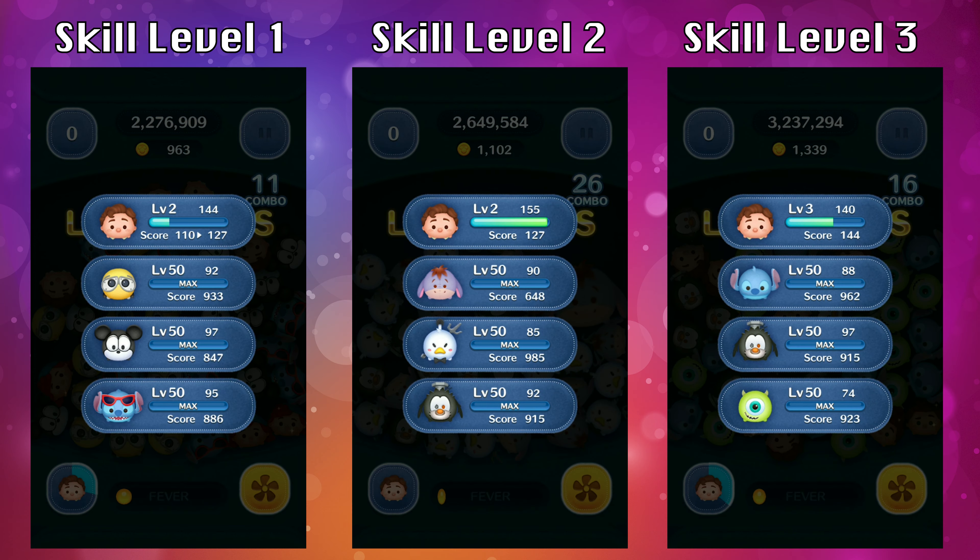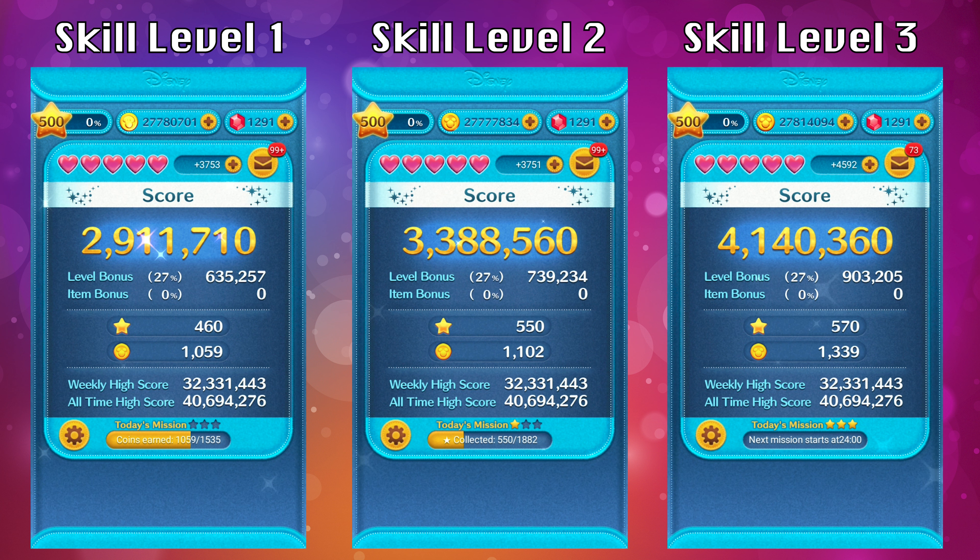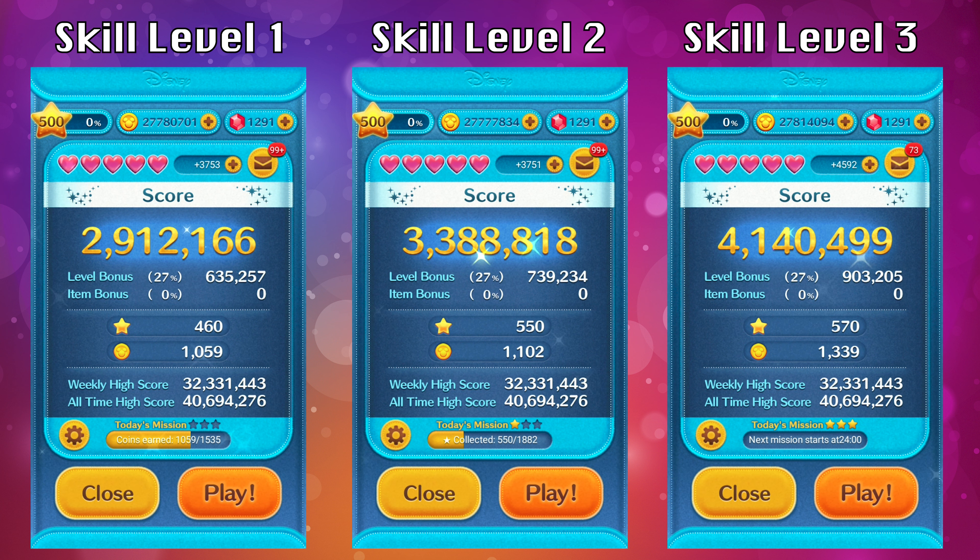You'll likely need to get Luka to scale level 6 at level 50 for him to be effective, and you also need to be a fast player. If you're a fast player and can connect really long chains and spot those chains quickly, Luka is a good option for getting a high score. To get him to scale level 6 you're going to need a total of 32 copies.